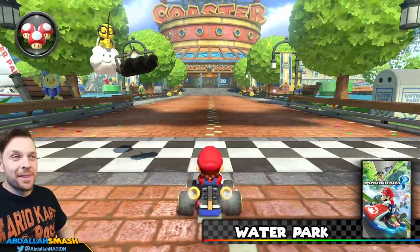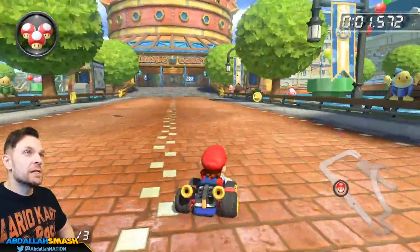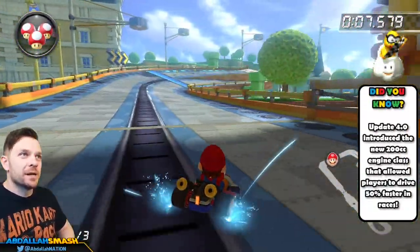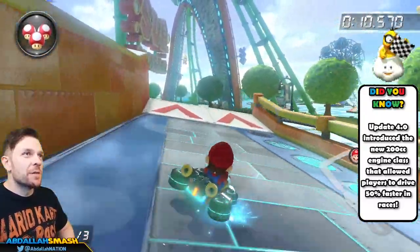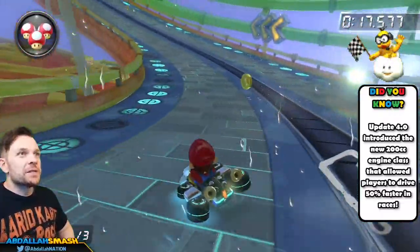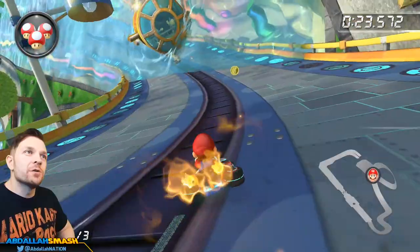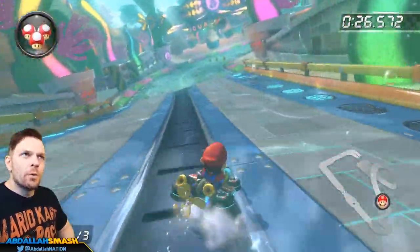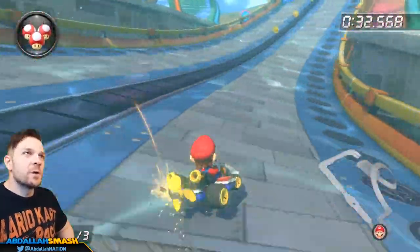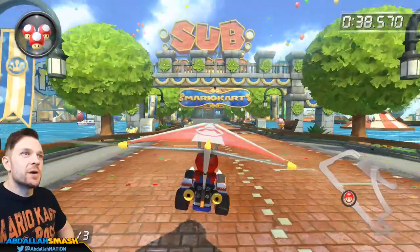Here we are at Water Park — a theme park that we're driving through. There are fun underwater sections, which really takes a nod from Mario Kart 7, the game that innovated underwater driving. One of the big gimmicks you'll notice here is anti-gravity: when the wheels turn out to the sides, you're in a section where you'd normally fall down. We also get glider portions, just like in Mario Kart 7.